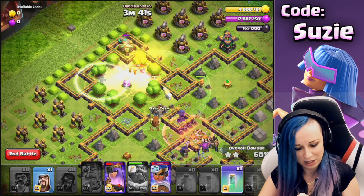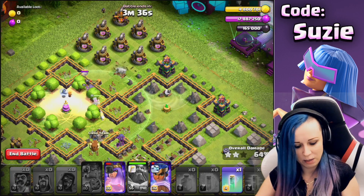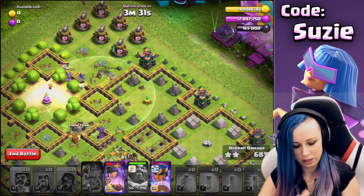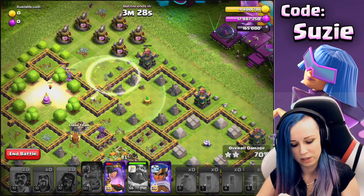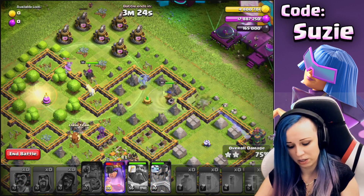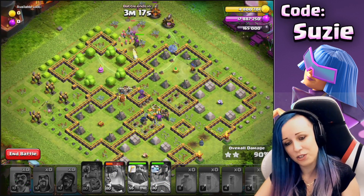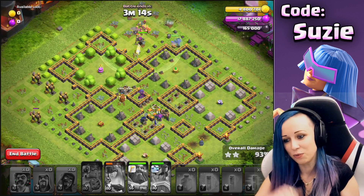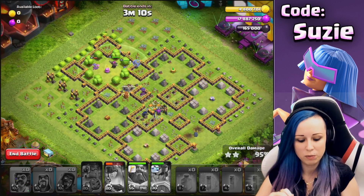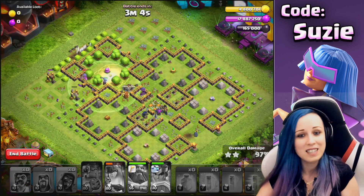I don't think I needed that invisibility on the RC — that was kind of just extra. I can deploy another one here. Used another invisibility spell — honestly we could have skipped that invisibility spell, didn't really need it. And with that, we sniped the last archer towers, and that's how we get it done. Doesn't really ask for much skill, as you can see. Most of what I did is just spam everything from the bottom send and use the Royal Champion and the invisibility spells on the top side — that's how we get this done.